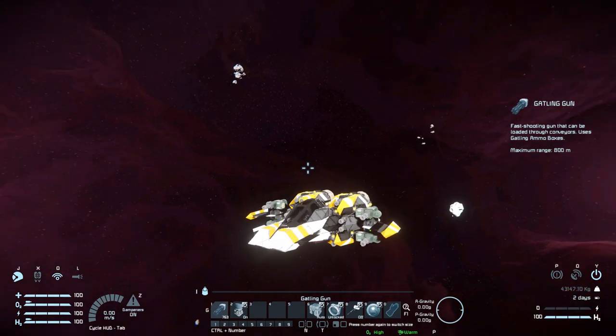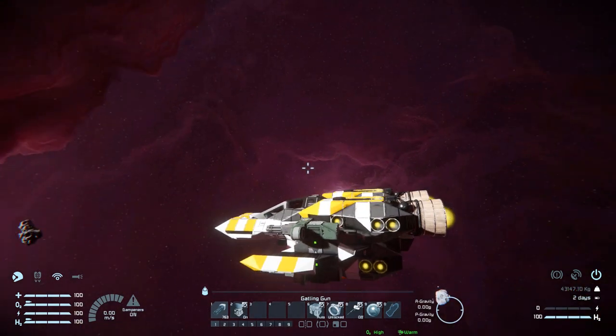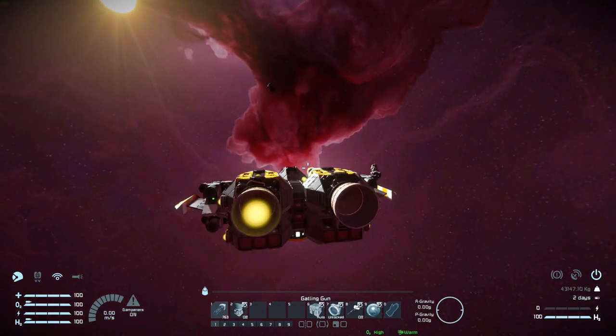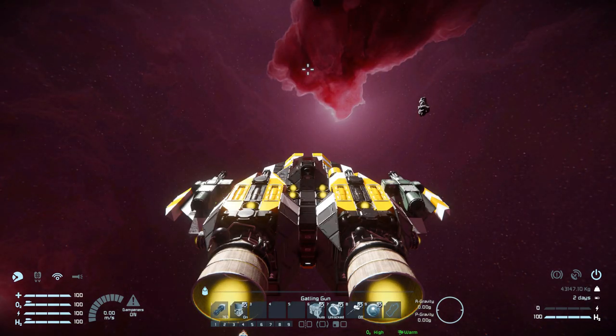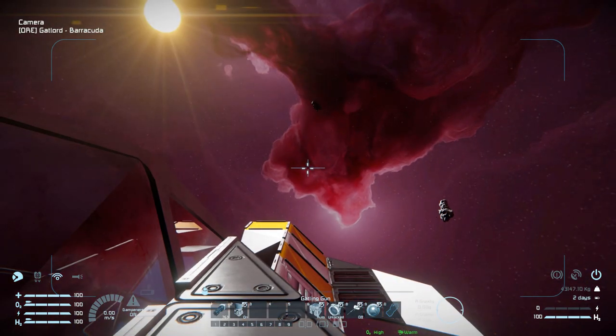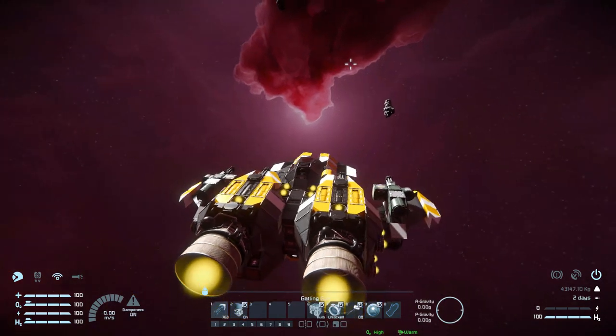Number two is to turn off one of the hydrogen thrusters at the back — a very odd control. Originally I thought it was a cruise control setting, but it just turns off one of the large hydrogen thrusters at the back, almost like a fuel-conserving mode in case you don't need it to manoeuvre. Number six puts batteries to recharge. Number seven is connector lock and unlock. Number eight is antenna on and off. Number nine is a camera next to the cockpit to help aim guns forward. And that's pretty much it for the controls.